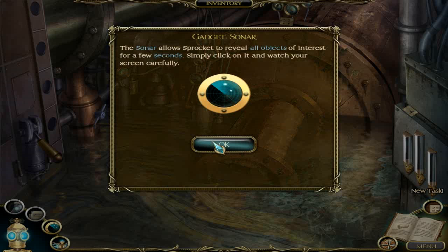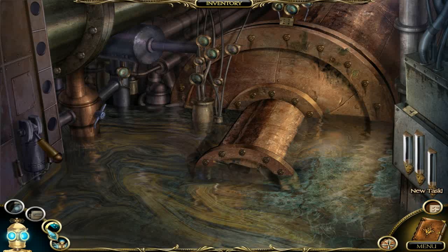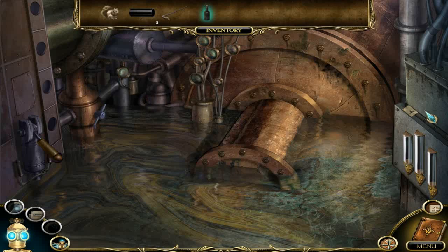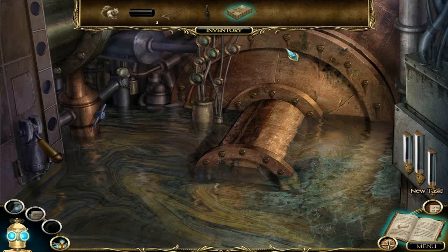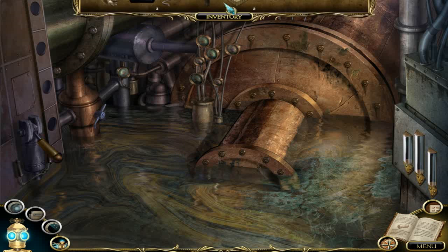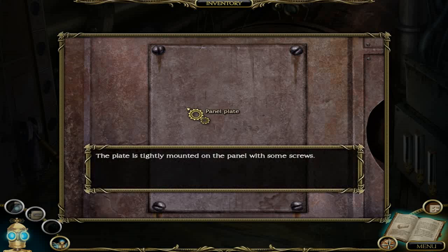The gadget highlights all objects of interest for a few seconds. Engine was flooded — cannot do much here, let's find a way to drain the water. Using the sonar: bottle, metallic card, and another metallic card. There's a deck of metallic cards and a panel right above it.